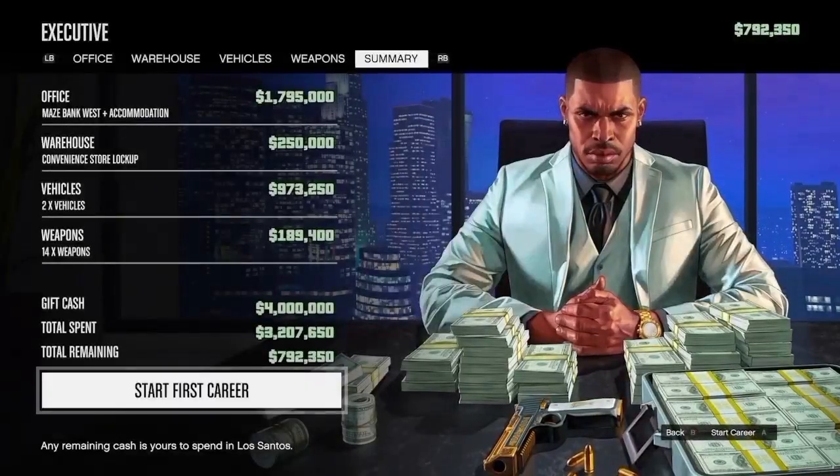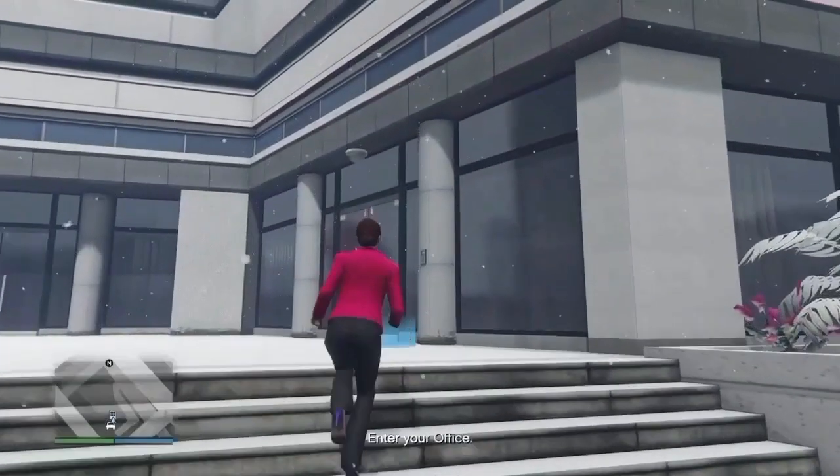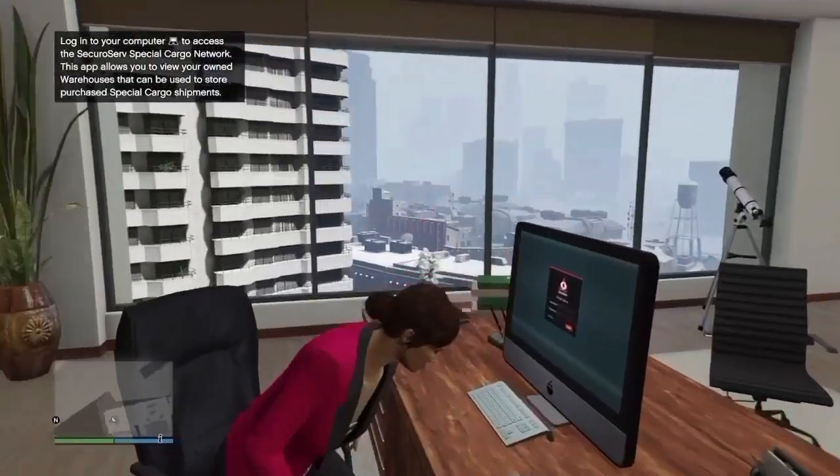And then you'll see this screen here that gives you a summary of how much you've spent and how much you have left. Then once you get your character created, head straight to your CEO office and then go straight to your computer.